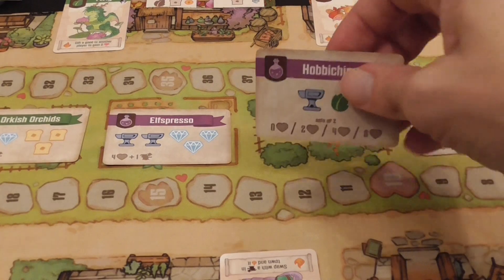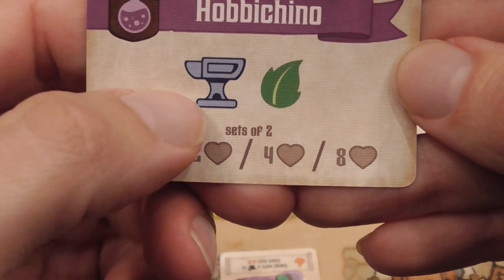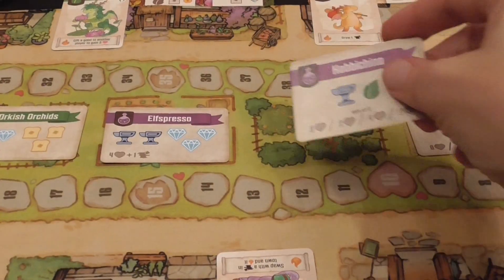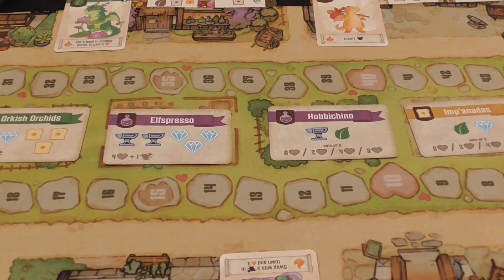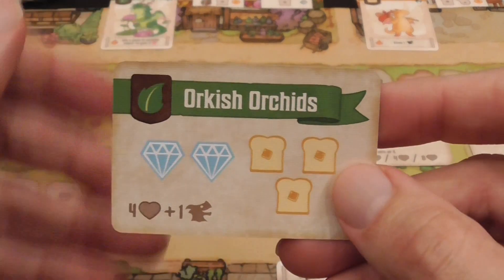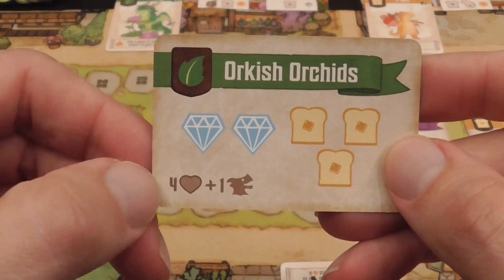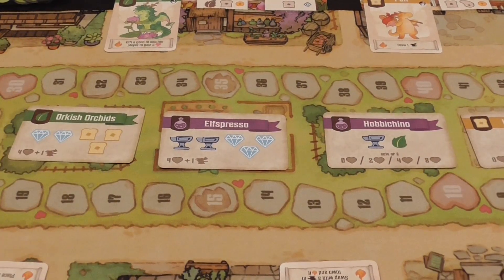For example, if you're gonna attach the hobbycino to a store, you need to discard sets of these two things, and depending on how many you discard, that is the number of victory points. The victory points are hard because we all love each other deep down in this town — although it's a competitive game, so I wanna love you more than you love me, and I still wanna win. In order to attach this card to a store, I need to pay these resources and score these points, and I get an artisan dragon card.